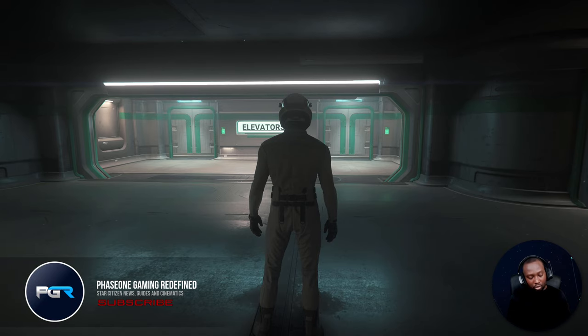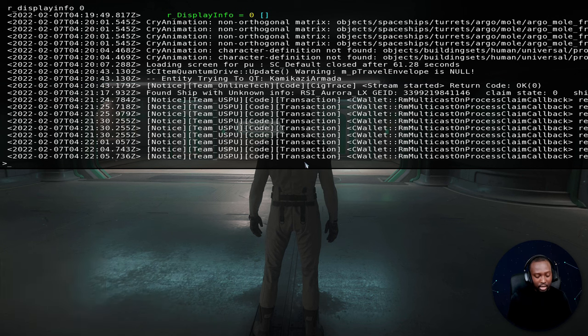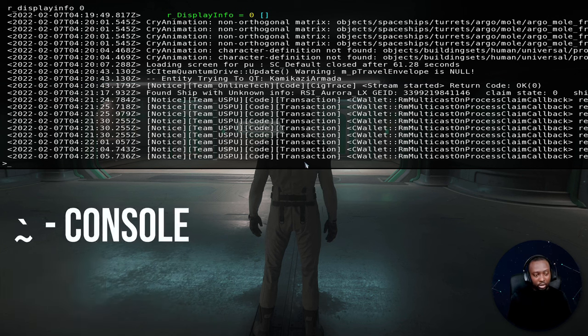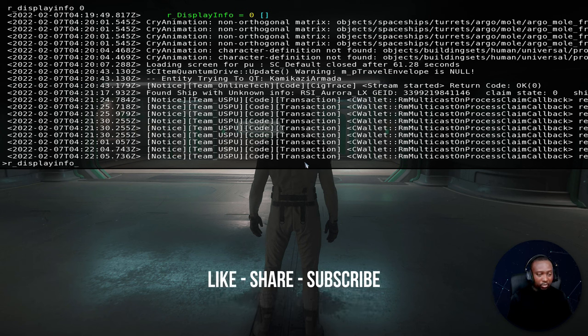To do this, all you need to do is go into the console. Hit the tilde key and it'll bring you to that screen right there.